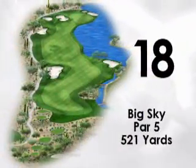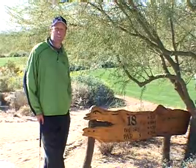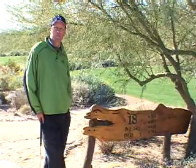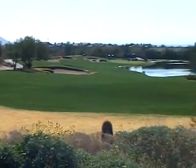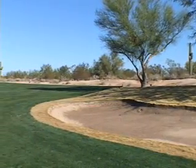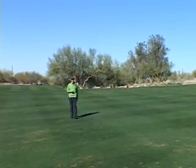Here we are at the 18th hole of the Raptor course at Greyhawk Golf Club. At 520 yards, this hole is normally a par five for you and me. During the week of the Fry's Electronics Open, it'll be a par four and one of the best closing holes on the PGA Tour. When the players get to the 18th tee, they're going to have a lot on their mind. Don't be too concerned with the water on the right — the key to this hole is to avoid the bunker on the left side of the fairway. Having avoided that bunker, the players come down and have to play their second shot from a downhill lie on this 18th fairway.